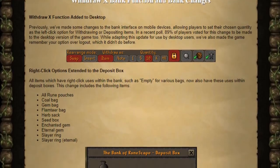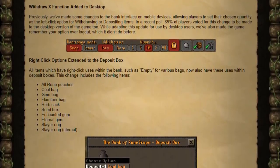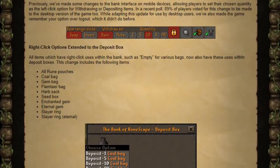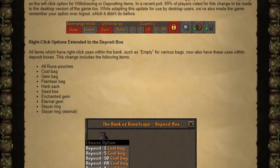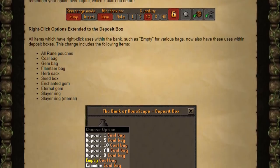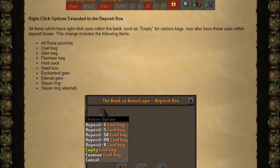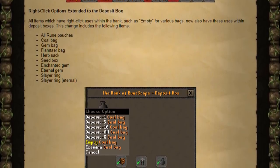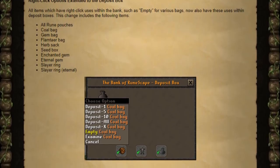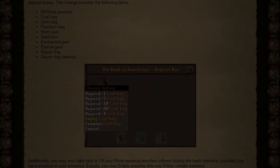We've also received the withdraw X bank function that was on mobile, and now it is on the desktop version. It's a very useful feature — kind of like the withdraw all button except it'll withdraw X. Whatever you've set as your X will automatically withdraw that amount without having to right-click. This will also work for one, five, or all, so you just click once and withdraw that amount. We've also gotten improved usability when using deposit boxes for items like rune pouches or coal bags, or anything with a usable interface within the bank screen.